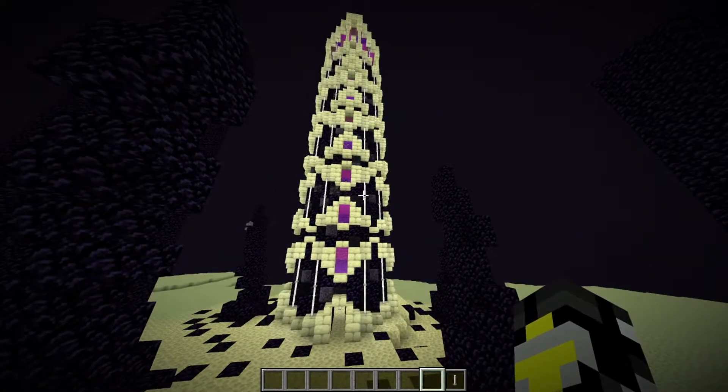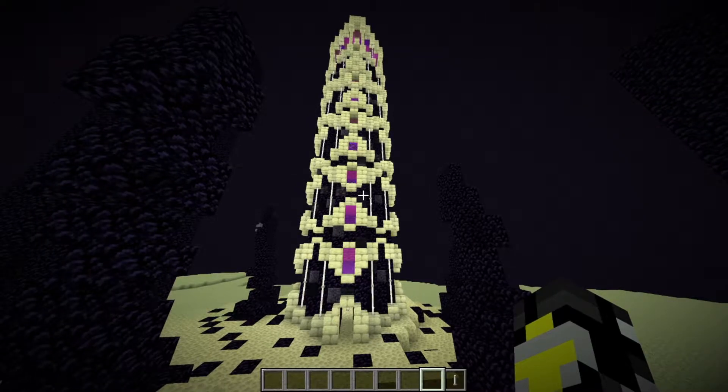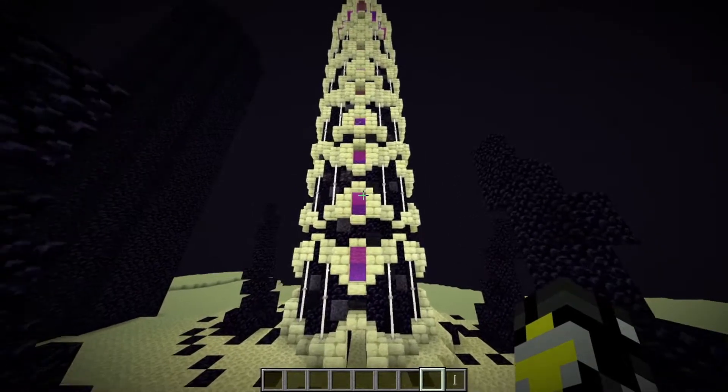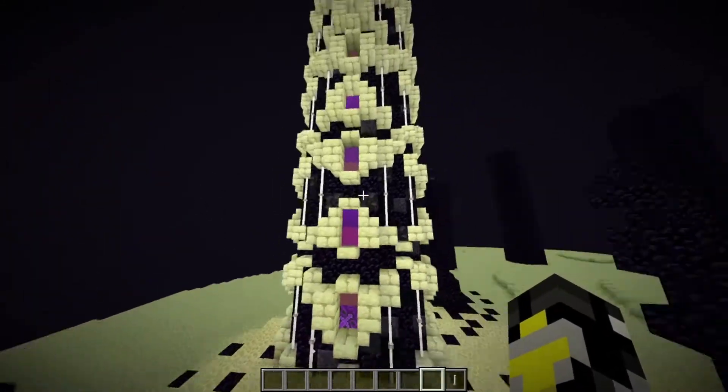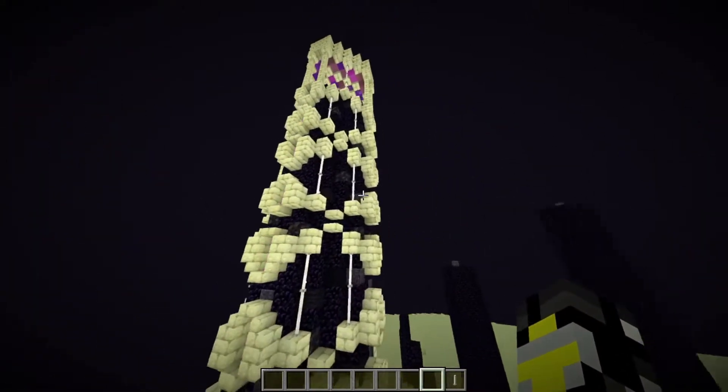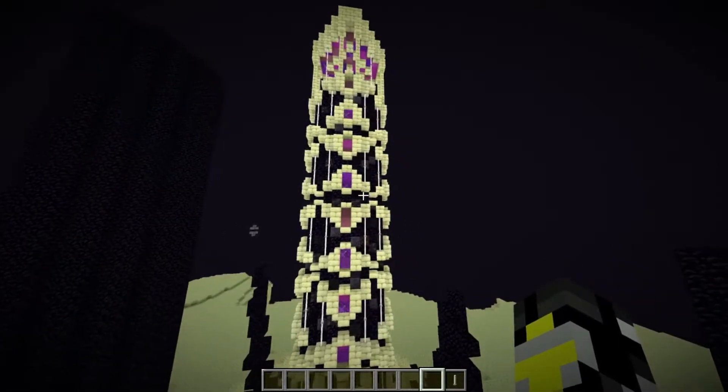Once I had the initial brim completed, I wanted to add more detail to it. So I picked my favorite nine purple blocks and started filling in the holes to give it a nice little pop of color — the same color that I used in the end chalice.